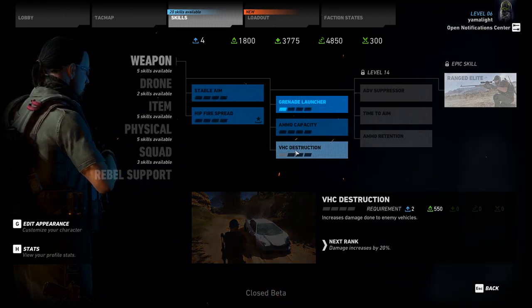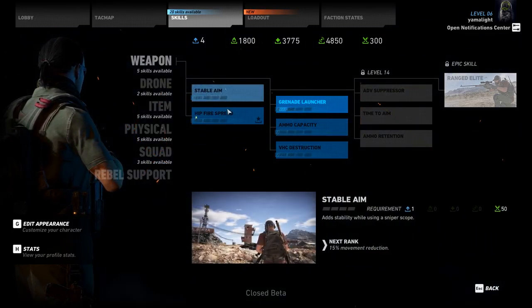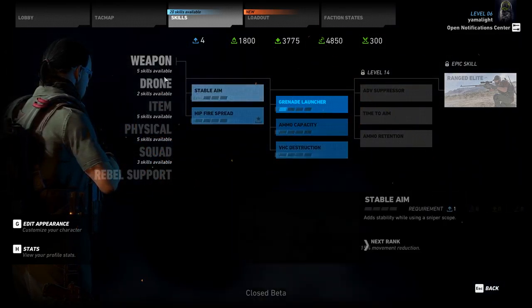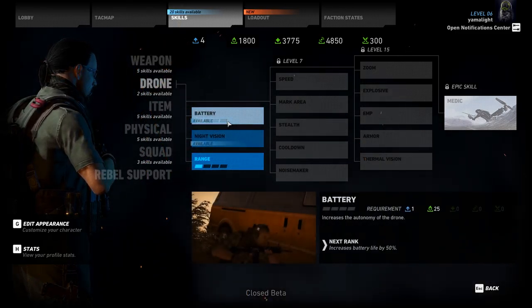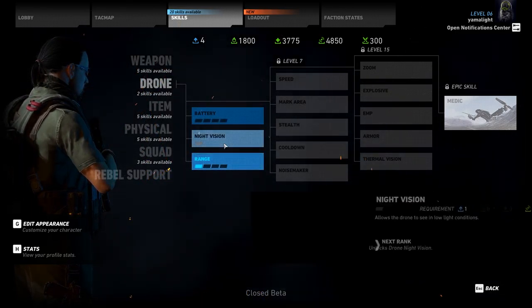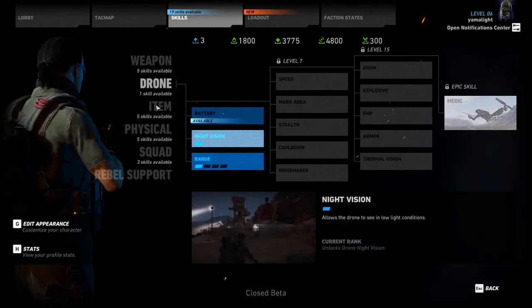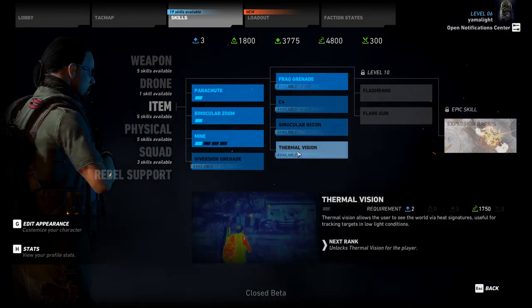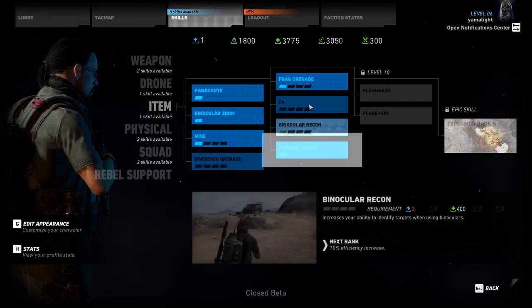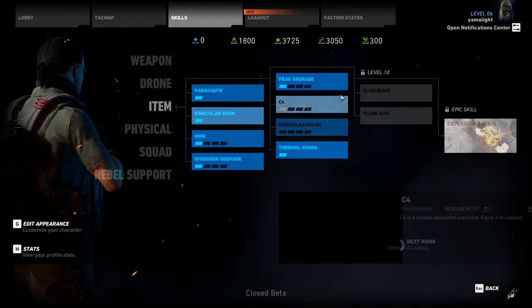The way you acquire skills is by getting skill points, which are awarded for missions or just picked up on the map — there's literally nothing required to get them. You also need resources that you spend alongside skill points. You can gather resources while walking around the map, but the easiest way is to do side missions, which award you a few thousand resources at once.